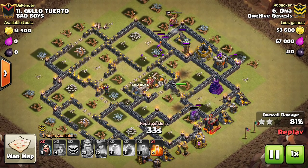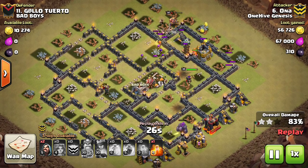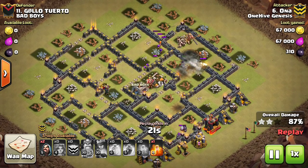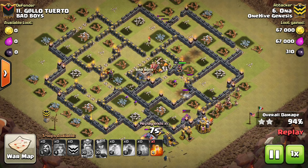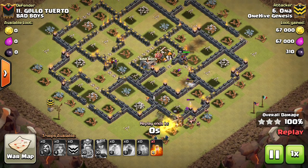The problem with Valks, though, is that — as you can see in this attack — Valks, at Town Hall 9 especially, can be used on any base that doesn't specifically call for another attack strategy. At Town Hall 8, 9, 10, and 11 — kind of the war town halls — they're all used in war some way or another, even if it's the Goblin being used for cleanup. But if you don't know what to use on a base, Valks are the go-to, and it should never be that way.